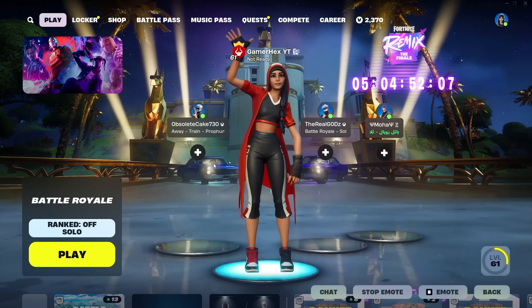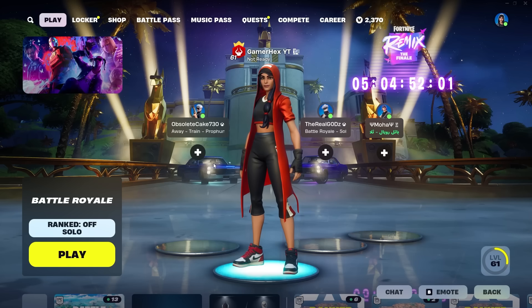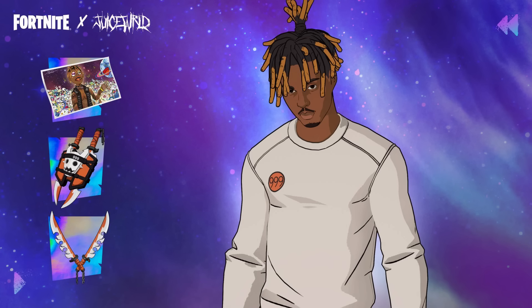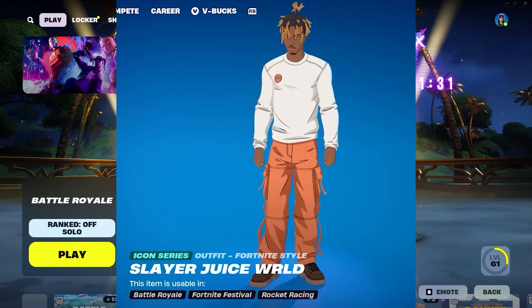Hello everyone and welcome back. If you want to unlock the new Slayer Juice World outfit for free, all you have to do is just log in to Fortnite right now. You still have five days to do that, so even if you cannot access Fortnite today, you can still do it tomorrow and after tomorrow, until the finale live event. After this, you will not be able to get the skin anymore.